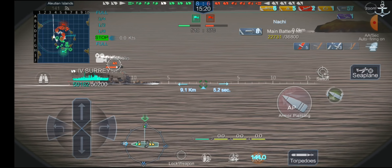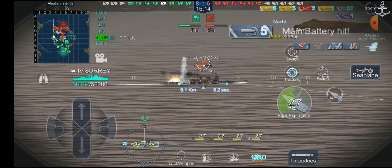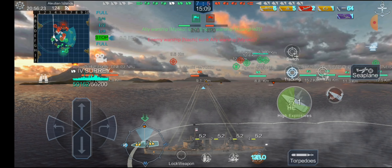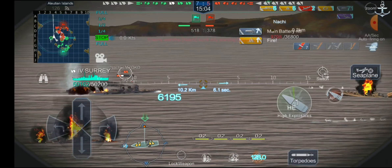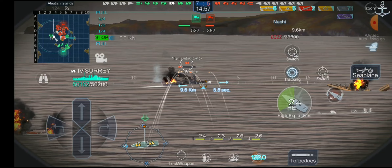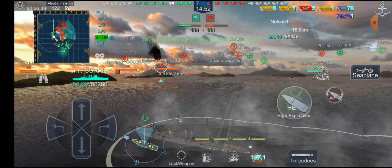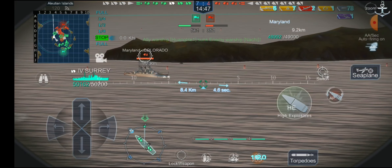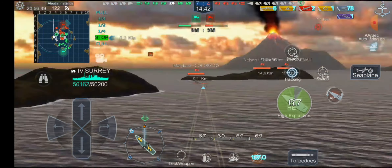On the Myoko I'm not having a good time getting citadels, so we're going to switch back to high explosive and try burning her instead. She is quite fast, but we immediately got a fire and she's gone. The Illustrious carrier is over here, so we're going to have to go deal with her in a moment.